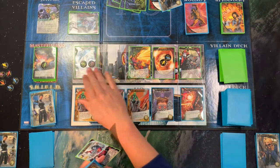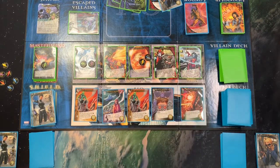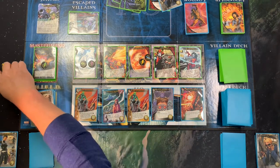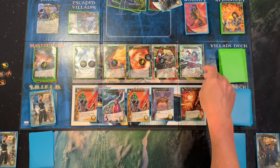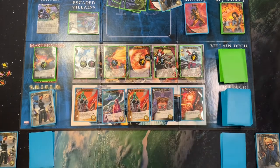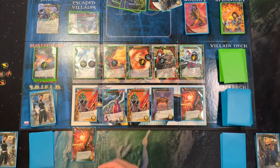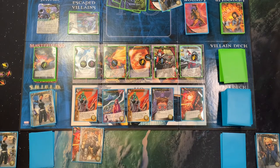Escaped villain — push, push. Ambush: each Kree villain in the city gains a shard. Including this villain — yes, of course. Look at all these shards out there. None of my combos have come up yet, so I really just have one, two attack which is doing me absolutely nothing.